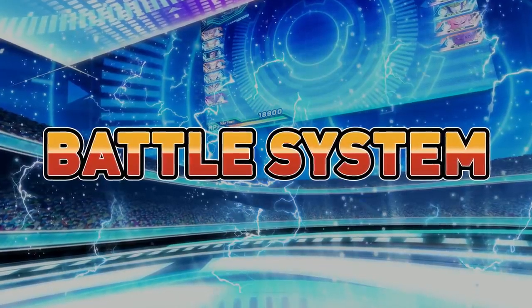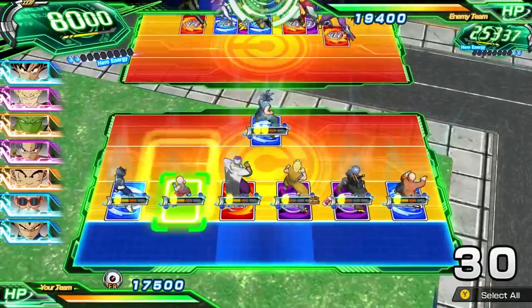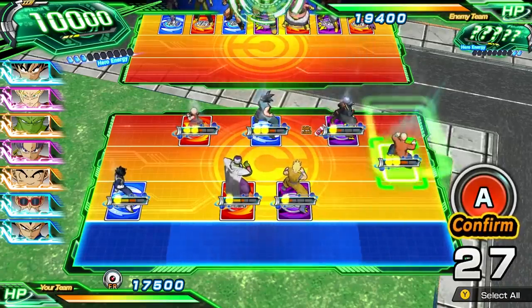Battle System — welcome to the field. This is where teams battle it out, making well-planned moves and using quick reflexes to gain the upper hand. Winning the fight is a matter of both brains and brawn.